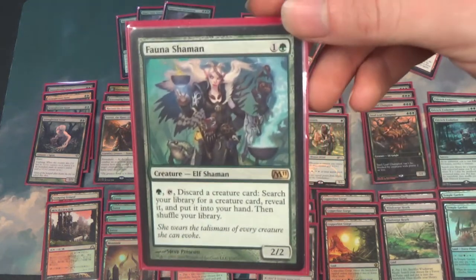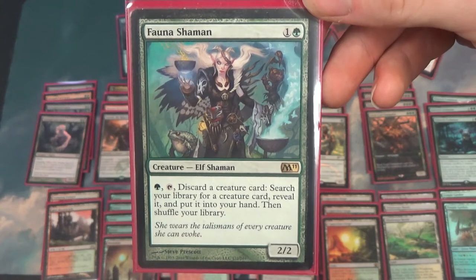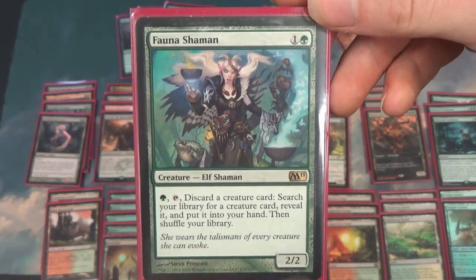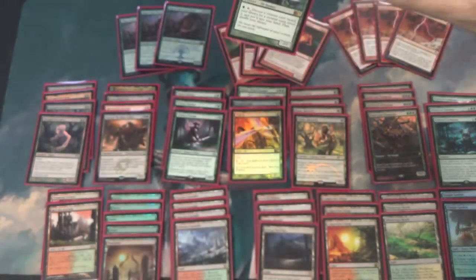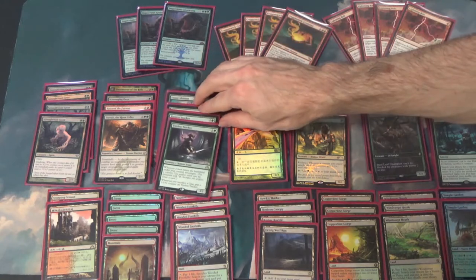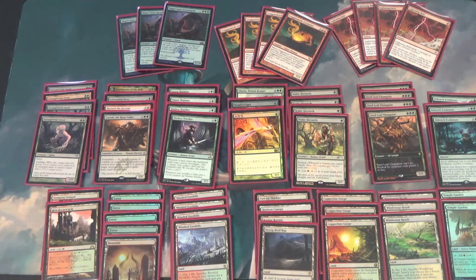To supplement Eldritch Evolution, we have a couple copies of Fauna Shaman — it's basically Survival of the Fittest in Modern. It's not as good because it's a creature and you can get bolted, and you can't use it the turn you play it. It's probably on the chopping block — two is probably too many, but one is probably fine.